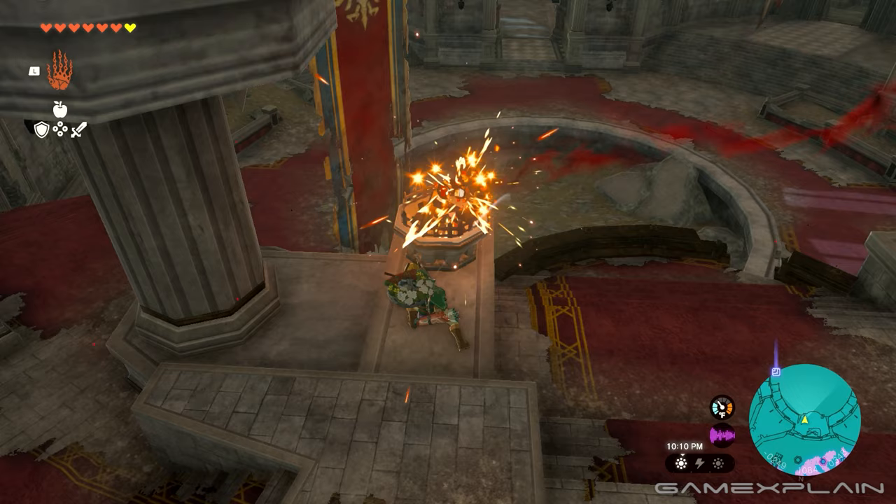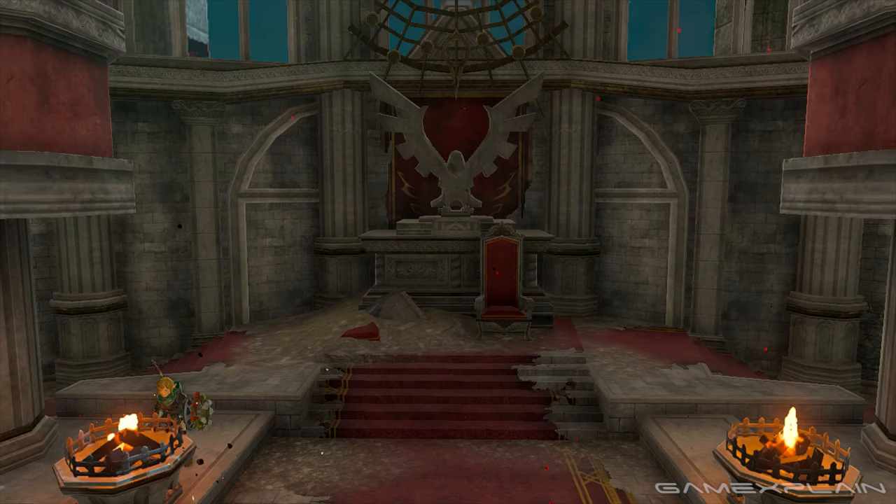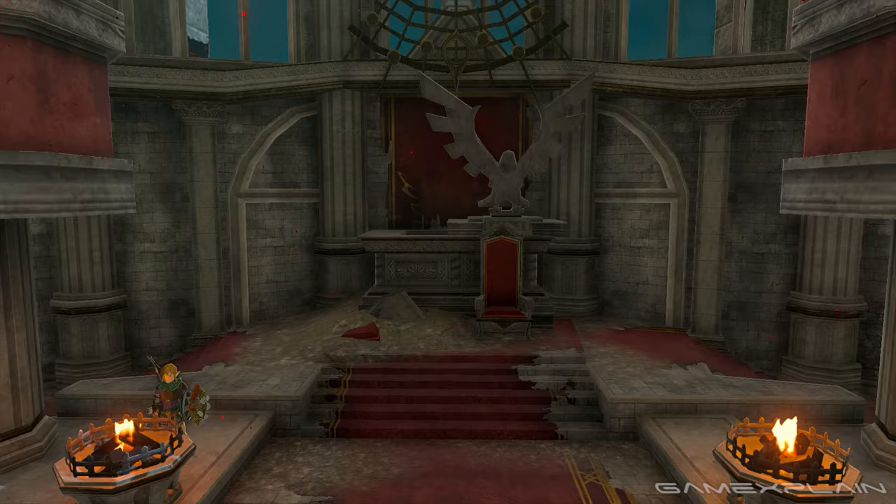You can light these two torches however you'd like, such as by striking flint or throwing a firefruit. But either way, once they're lit, you'll reveal the treasure chest containing the new champion's tunic.